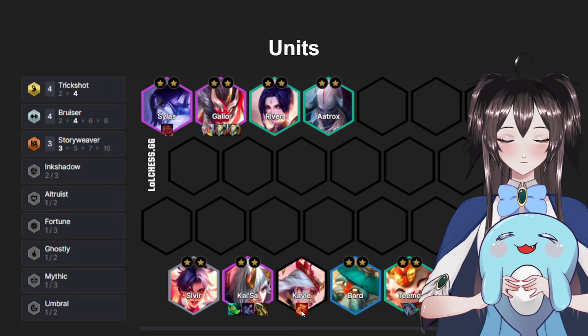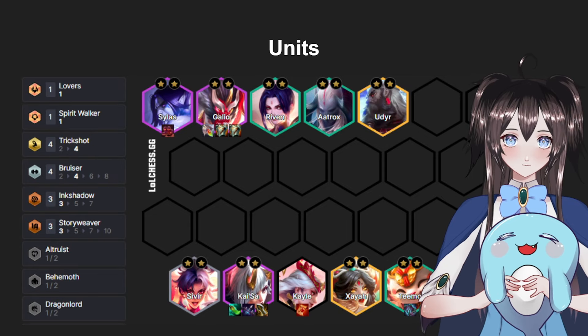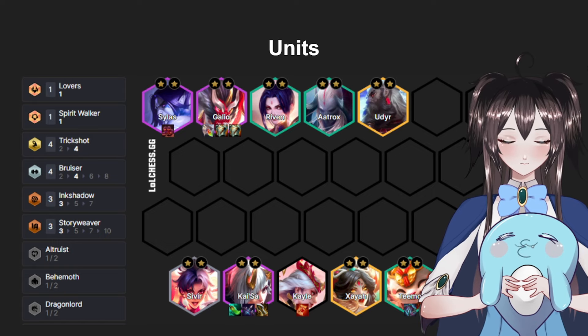For the KO Story Weaver bonus, you always want to put attack speed on it. This is for the level 8 roll down if you can't hit the two legendaries — in which case you trade out Bard for Xayah and throw in a plus-one Udyr. This would be the most basic cap board you can have for this comp.